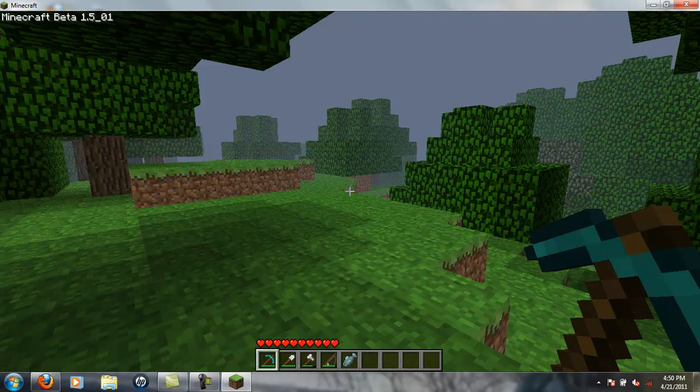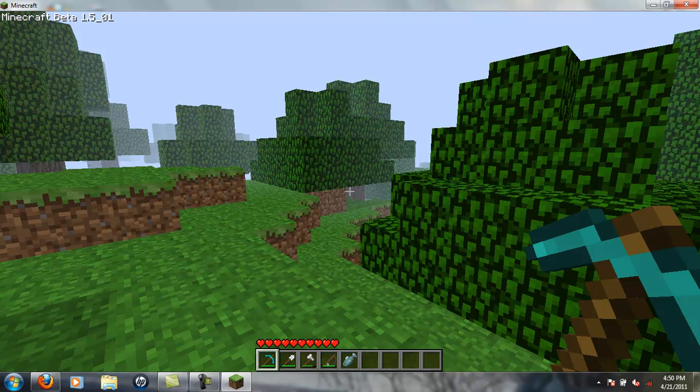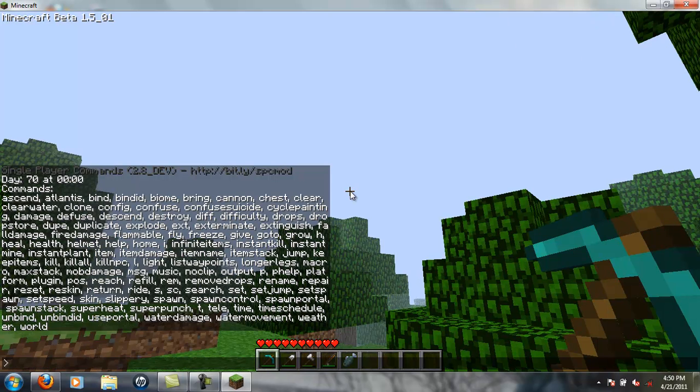All right, and now we're back in the game. What you want to do to use these Single Player Commands is press T, and that will bring up a chat box like you're in multiplayer. I am lagging like crazy. You have a lot of commands — just type in 'help' and these are all the commands you have, all the way from Ascend to World. The creator of this mod explains what everything does on the Minecraft Forums thread.